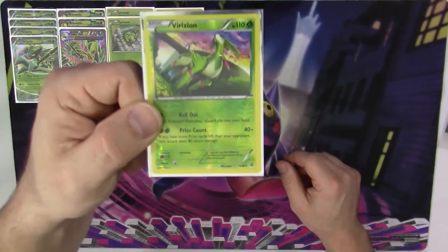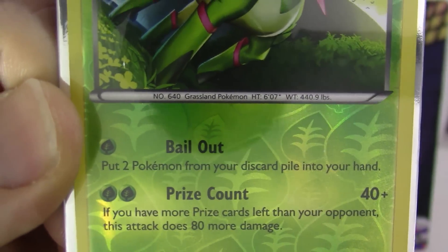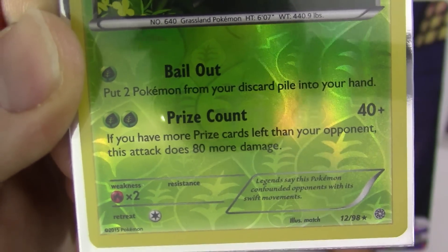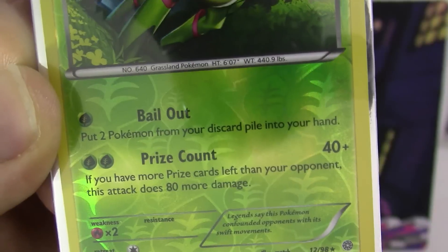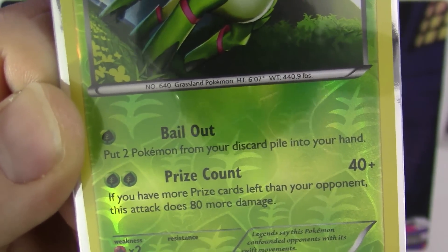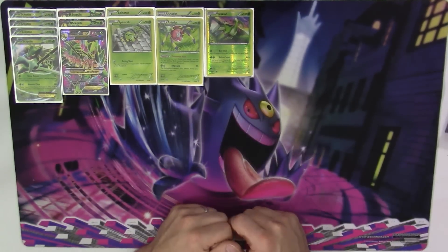We have one non-EX attacker in the deck, and that is one copy of Virizion with Bailout and Prize Count. Bailout lets you put two Pokemon from your discard pile into your hand — something you're probably never going to use. But Prize Count, if you're behind in the game and have more Prize cards than your opponent, this can deal 120 damage for two Grass Energy. So 40 damage is not terrible, but when it's dealing 120 for two Grass Energy, that's a game-changer right there.